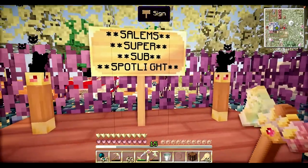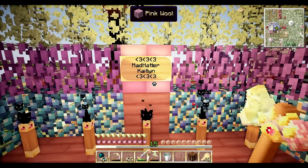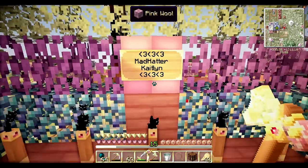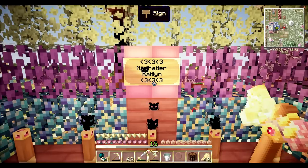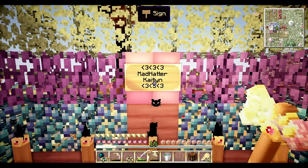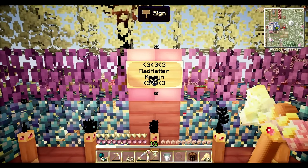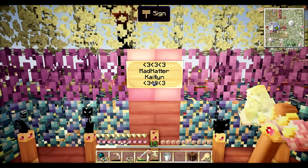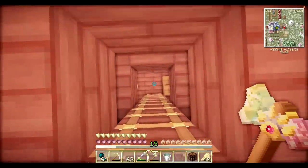Let's head up to the Super Sub Spotlight. It's Salem's Super Sub Spotlight! This week we have Mad Hatter Caitlin. Mad Hatter Caitlin joined my stream the other day and she was extremely sweet. She's been interacting with me a lot on Twitter as well, so I gave her a follow for being awesome. She was super cool on the stream. Mad Hatter Caitlin really stood out to me and she's just been lovely on Twitter. So I'm putting you in my Super Sub Spotlight — enjoy your time there, my sweetheart. You deserve it.